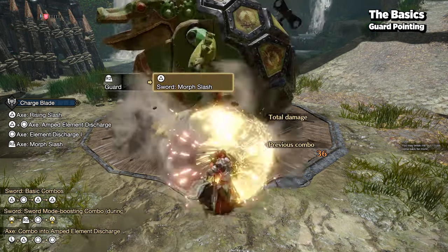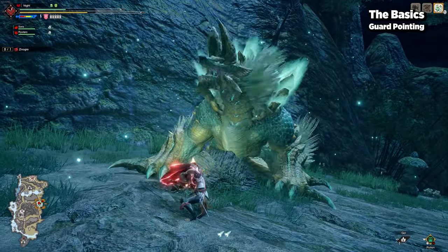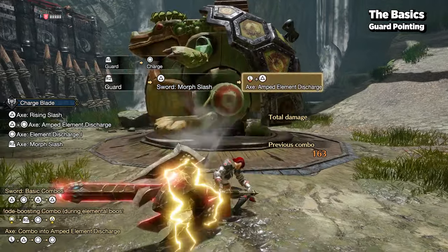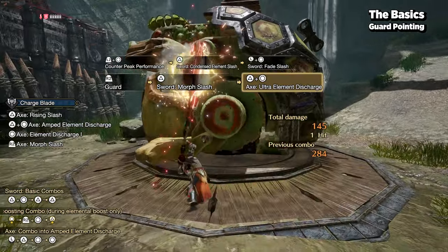A proper guard point will not only refract damage, but it can reduce the hit reaction enough to allow you to counter with either a morph slash, AED, UED, or even just hop out of the way. This is further enhanced by Guard and Guard Up armor skills.